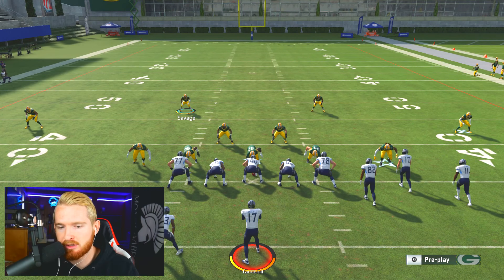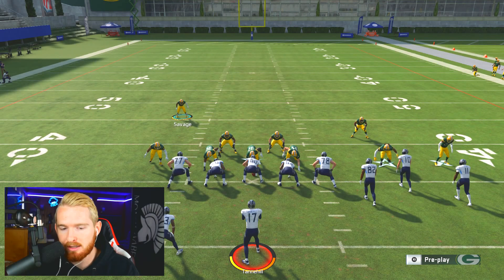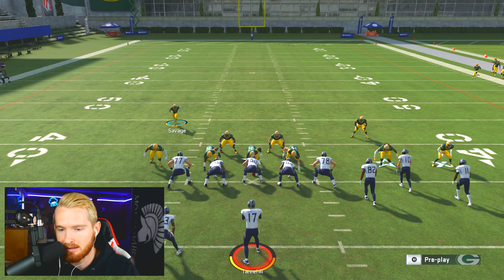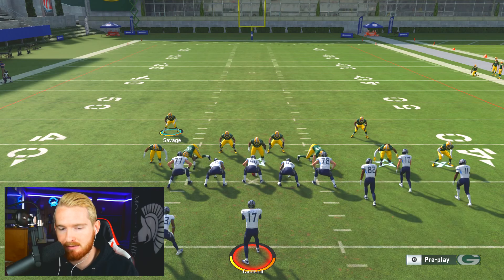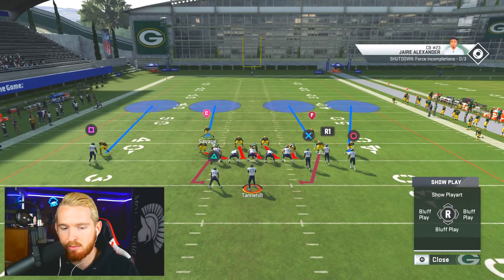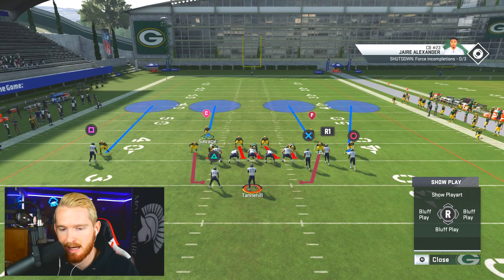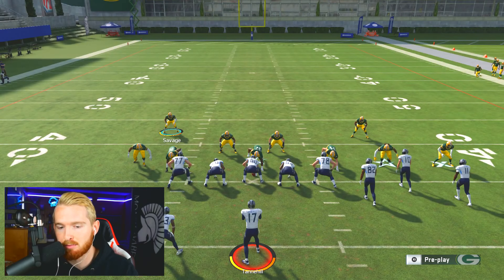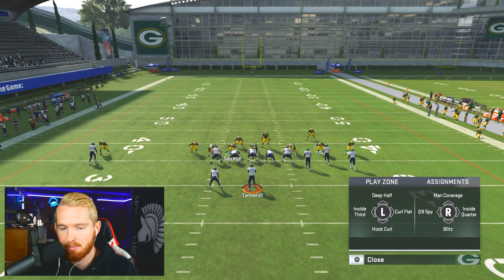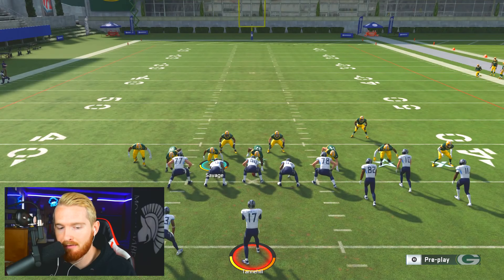You're going to user the weak side safety — if the bunch is on the right, user the left side safety. The first adjustment is to pinch your entire team: L1 down on the left stick, bringing everybody down, pressing your corners, bringing your line and linebackers in. Then spread your D-line — left on the D-pad, up on the left stick — and blitz all linebackers. Just like that you're blitzing seven. Then QB contain; if the left contain angle looks off, move that guy out a bit to fix it.